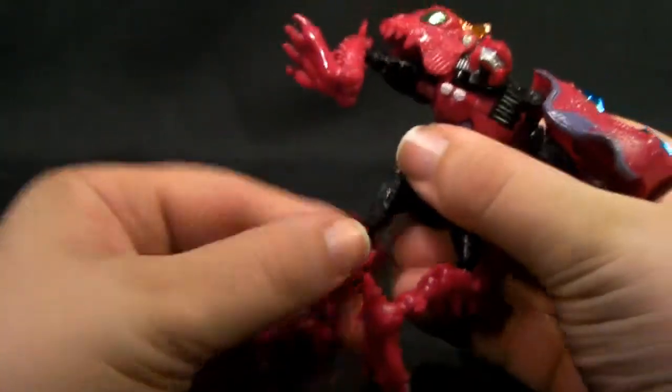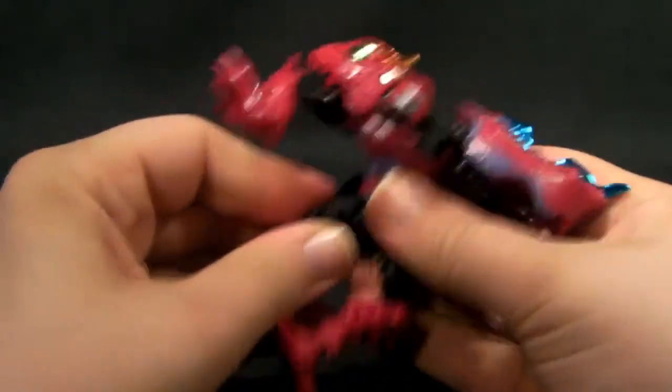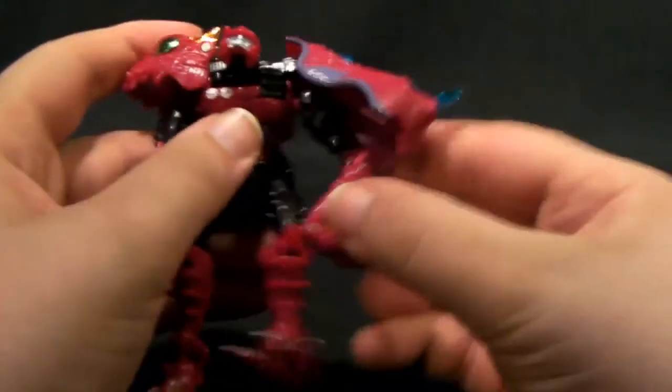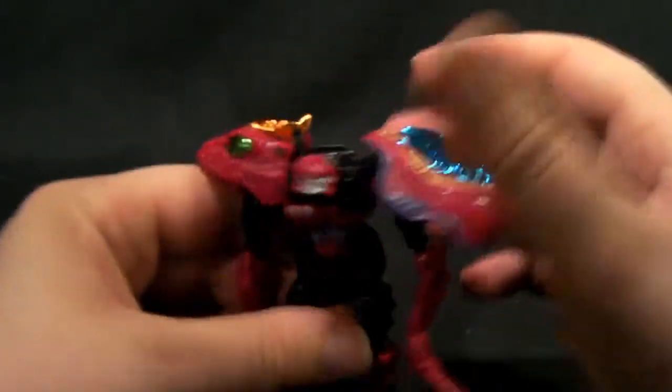Then just reorientate all the limbs — easier said than done. Just basically turn all the legs around, fold these ones down, fold these ones down, and there you have him. You have Slapper in robot mode.